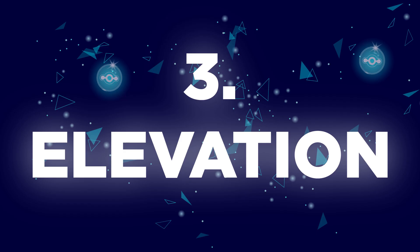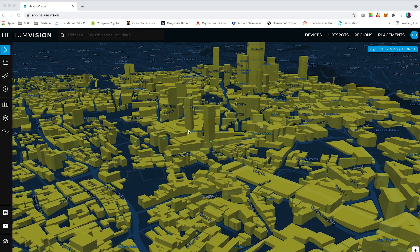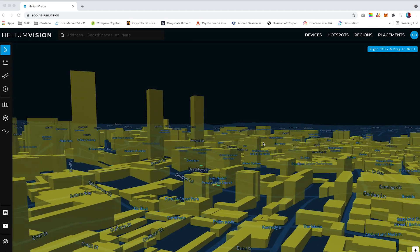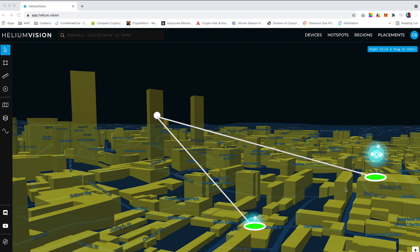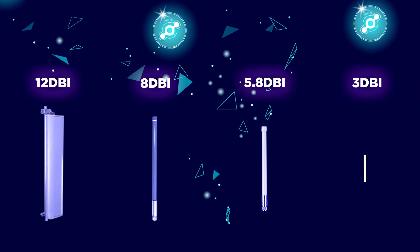Which brings me on to point 3: elevation. I had the option to place my miner within two apartments within the same building. The first apartment was located 40 meters high and the second approximately 25 meters high. Testing the miner in both apartments it clearly proved the higher the antenna the better the rewards. This is because the antenna had a clearer line of sight to connect with other antennas. At a lower level the signal was obstructed by buildings, not allowing it to reach a further distance. If your miner is able to be witnessed or witness other miners then you will earn more HNT rewards. But also the type of antenna you are using is important depending on the terrain around you.